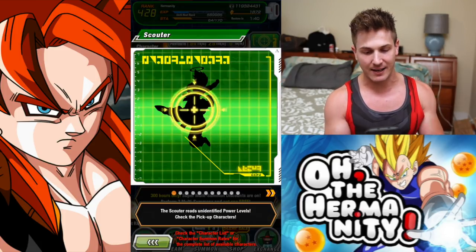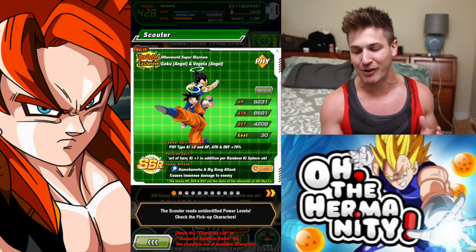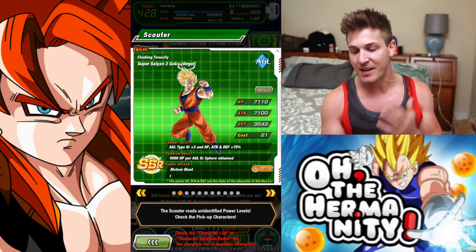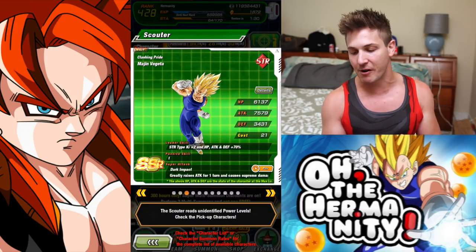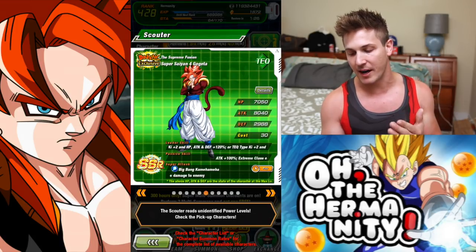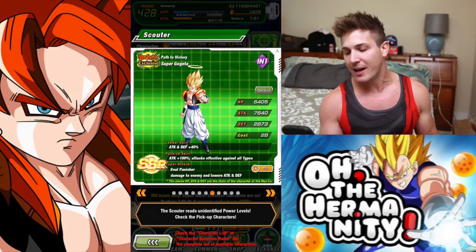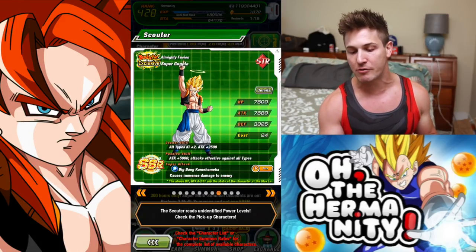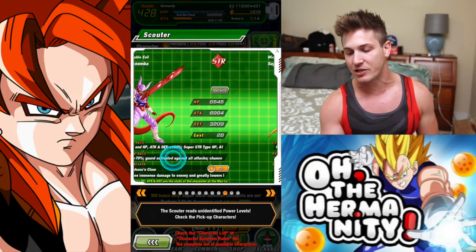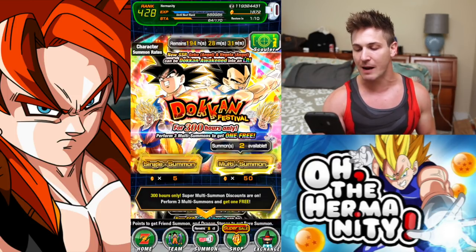Let's click that scouter real quick. So many amazing units on these banners — like incredible. We have El Avigito right there. Don't really care for this Goku, don't really care for this one or this one. This is the man we want — Super Saiyan 4 Gogeta. We want to see that tail pop up, and if we happen to get dupes of int Gogeta or str Gogeta I'm not gonna complain, even these Janambas — I can use some dupes of them as well.